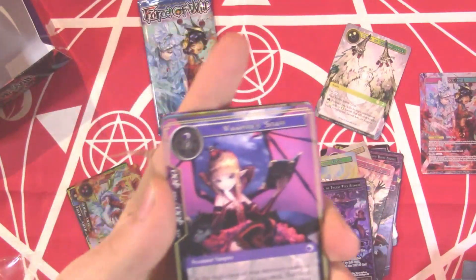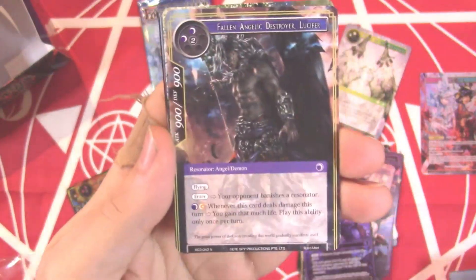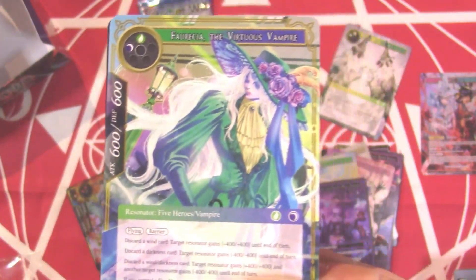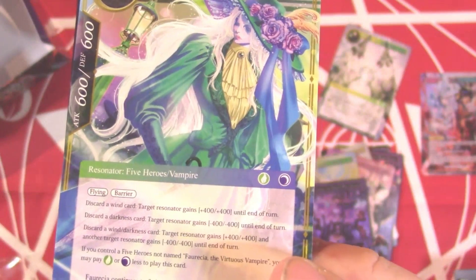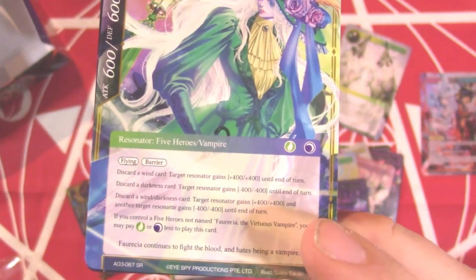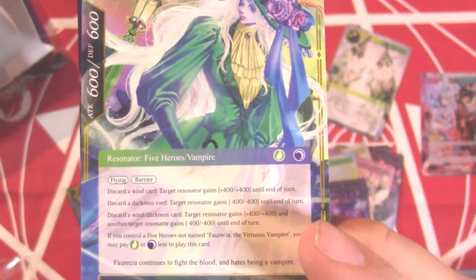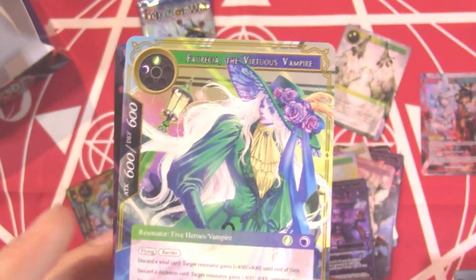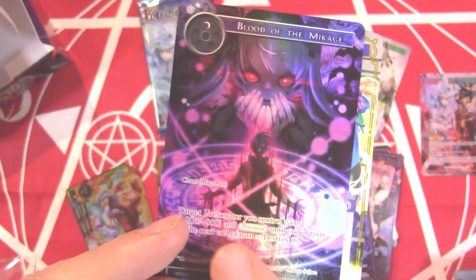These strangers for Rezard are amazing. Vampire Staff, Wall of Ideas, Gatekeeper, Black Dragon Fallen Angelic Destroyer, Light Magic Stone, another Zombie Token — awesome. Pharicia the Virtuous Vampire — another of the five heroes! Two-drop 6/6 with flying and barrier. Discard a wind card: target resonator gains +4/+4. Discard a darkness card: target resonator gains -4/-4. Discard a wind/darkness card — does both! And if you control the five heroes not named her, you may pay one green or one black less to play this card. A full art Blood of Mikage — gorgeous!